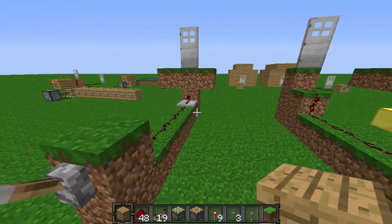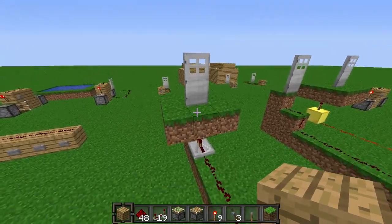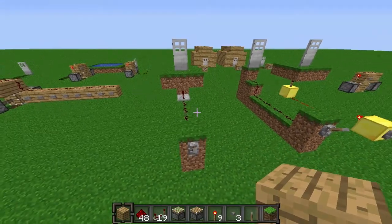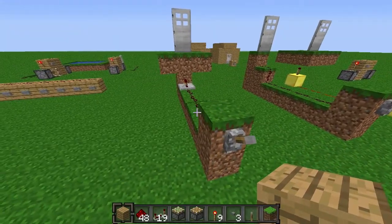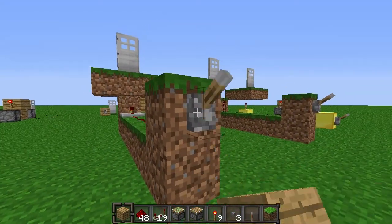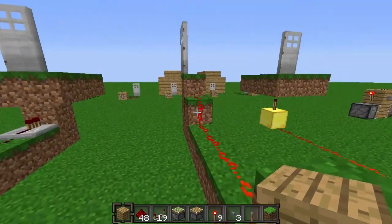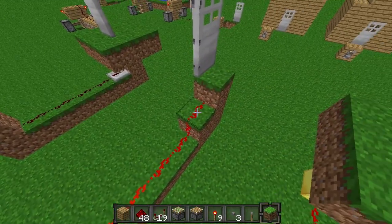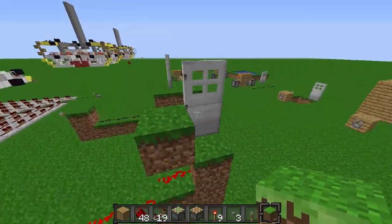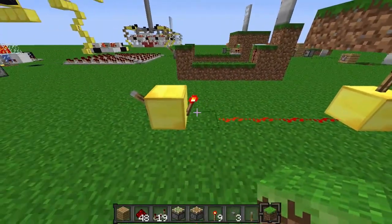The first thing I'm going to show you is how to do the iron doors. The thing about building iron doors is if you want them to have no redstone visible, there's only really one way you can do it. This one here won't work at all, and this one will work but once you cover it up you put it straight in front of the door, so it's obviously not going to be very helpful.